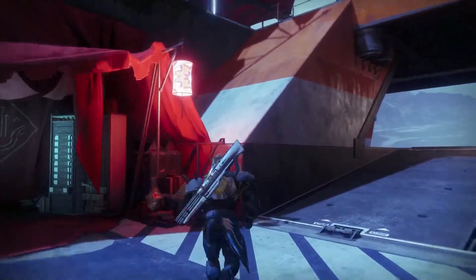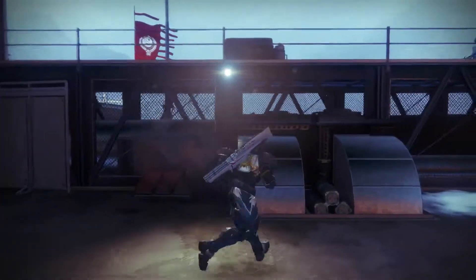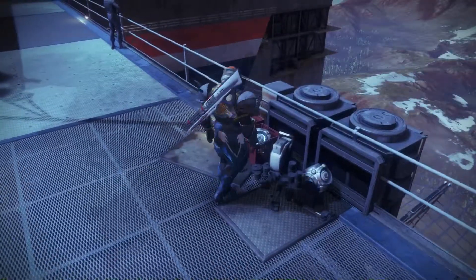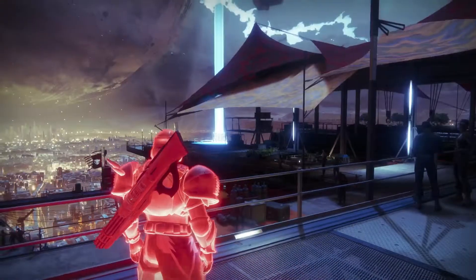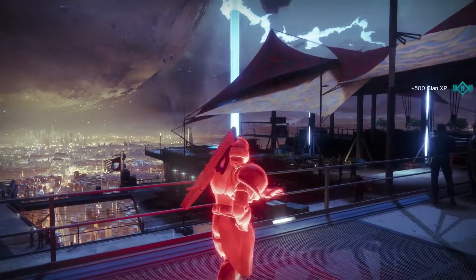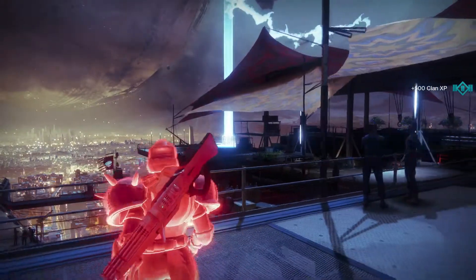First, once you load in, you'll want to come over here and run up this little incline. You'll want to jump up here on top of this, run over here to these little boxes right here, and all you'll want to do is hold down X and your character will turn red. Now you see that little glow over there — that's where you're going to want to go to start up this event.